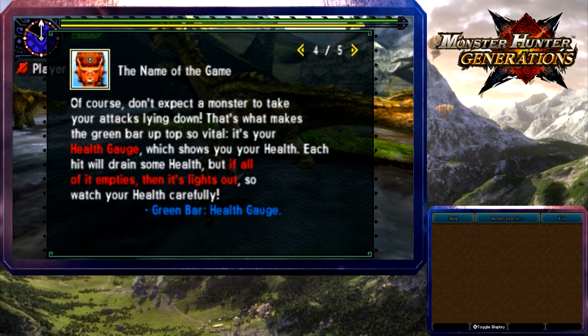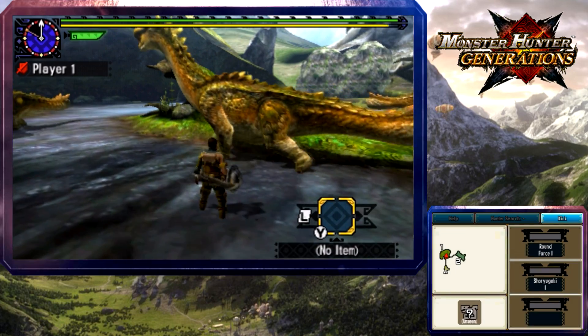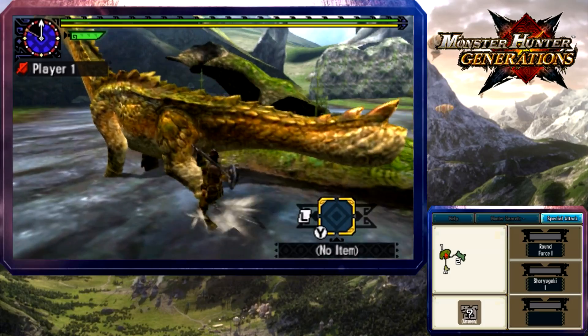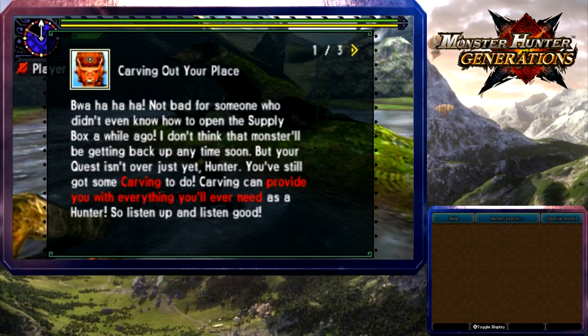Monsters won't take your attacks lying down — that's what makes the green health bar up top so vital. It's your health gauge. Use the L button or the control pad to face them with your camera to help aim your attacks. Hunting season starts now! Wow — that didn't even last through a combo. Not bad for somebody who didn't even know how to open the supply box a while ago.